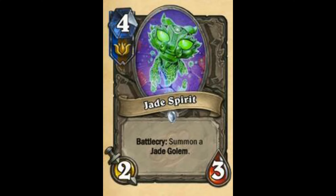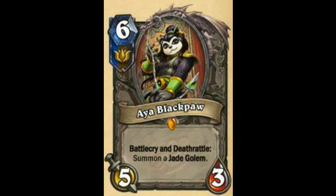We have Jade Spirit — Battlecry: Summon a Jade Golem. After all the cards have been revealed, surprisingly there aren't any more Jade-related cards than expected. But this is still pretty good. I'll rate this a 7 — solid card. And then Aya Blackpaw — I'll rate this a 9, very very good card. You can bring it back with N'Zoth, you can bring Jade Shaman back with N'Zoth and the Jade Golem and stuff. Pretty cool.